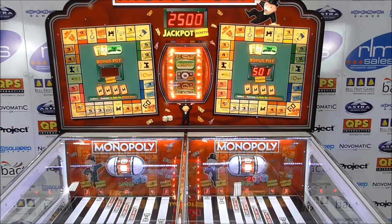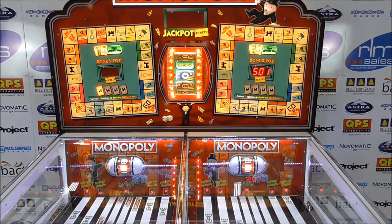If the coin lands in a white win section then the player wins the value of tickets shown at the back of the play bed. If the coin lands in a white play now section then the dice wheel spins and the player moves the relevant number of spaces around the main Monopoly board.